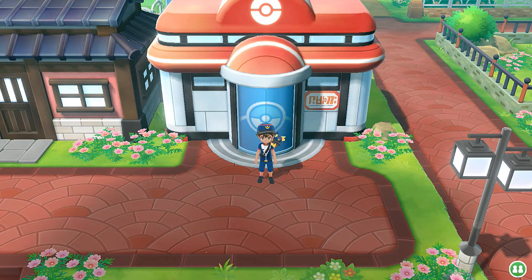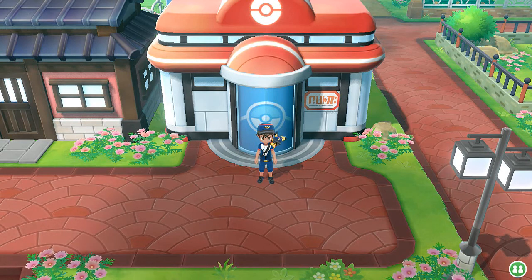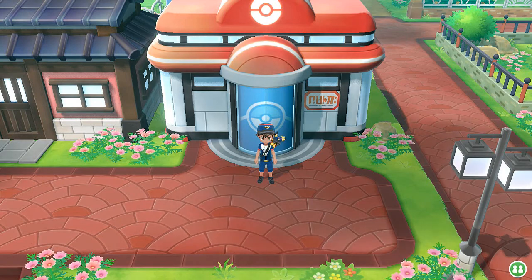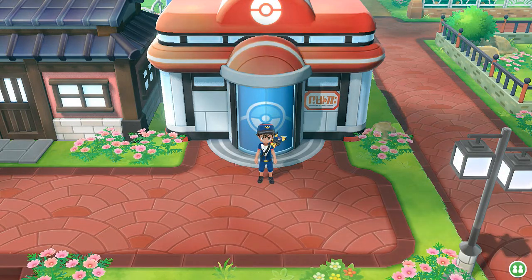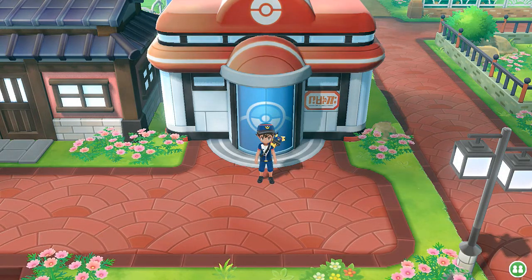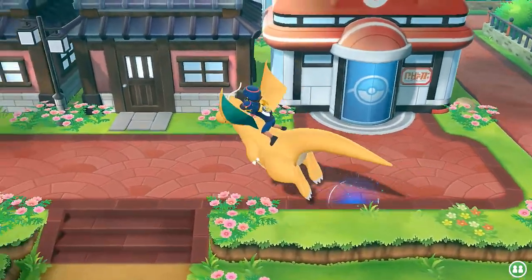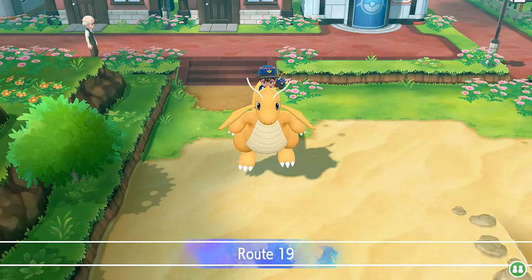What's up guys, it's me, your host Draven, and welcome to another episode of our Pokemon Let's Go Pikachu walkthrough. In our last episode we managed to capture Zapdos fairly easily, and now it is finally time for us to move on to the next area, which would be the Seafoam Islands.